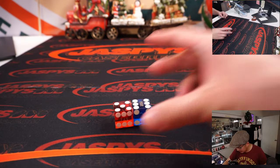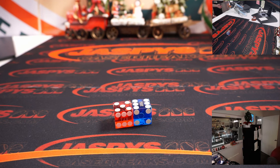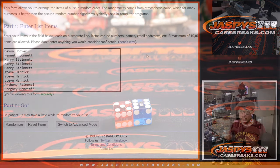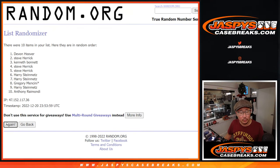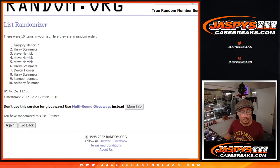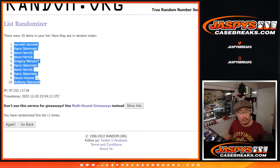Let's randomize it. Five and a six — 11 times for names and numbers. One, two, three, four, five, six, seven, eight, nine, ten, and 11th and final time. After 11, we got Kenneth down to Anthony.